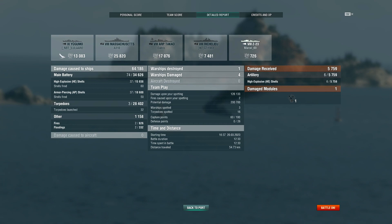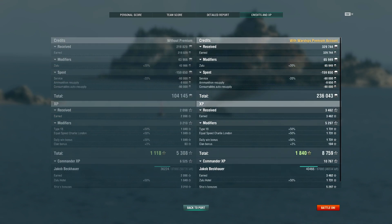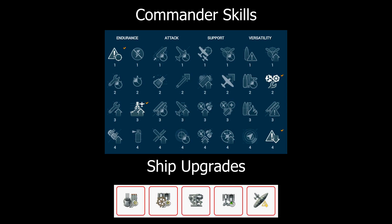Through our spotting we enabled our team to deal 126,133 HP of damage to the enemy fleet. After additions and deductions we took away 236,043 silver credits and 10,767 commander experience. To conclude: the utilisation of empty space when playing the destroyer is not to be underestimated. Not only can it enable your team to exploit an open flank, but it can provide ample vision of the enemy's larger ships — this vision translating into your team having the initiative in upcoming engagements, and potentially resulting in enemy ships being crippled before they've even contributed to the battle. With that, I've been TX141 — fair winds and following seas.